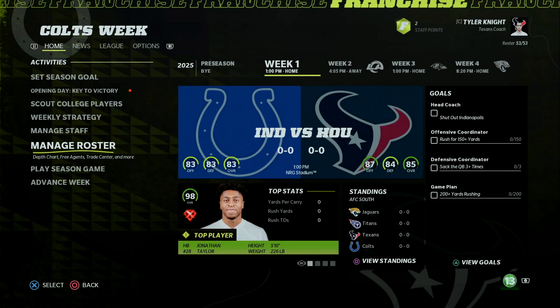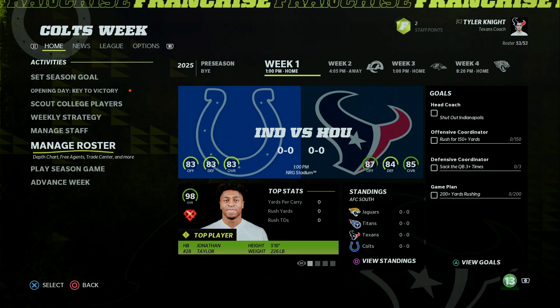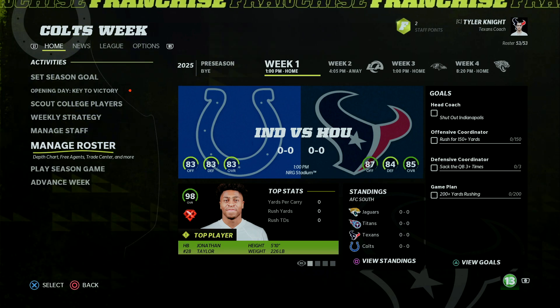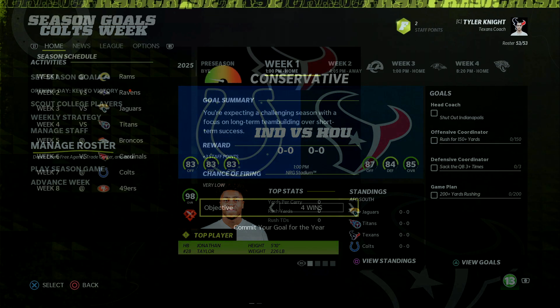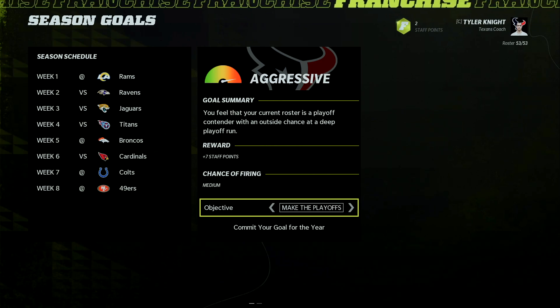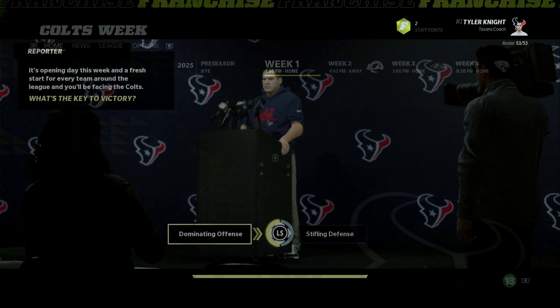Welcome back to my Houston Texans franchise rebuild here on Madden 22. Today we are kicking off season four. Last year we made it all the way to the Super Bowl before losing to the Green Bay Packers. So we're looking to obviously make it back there this year and this time try to get a win. First things first, we have to set a goal — we are going to set the goal of making the playoffs and we're gonna go from there.